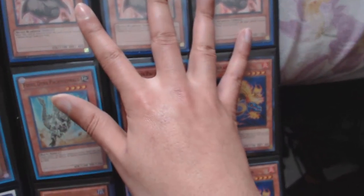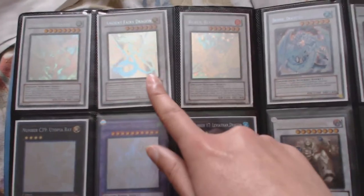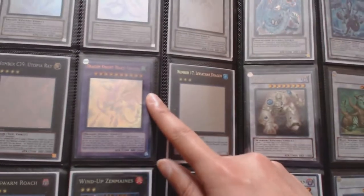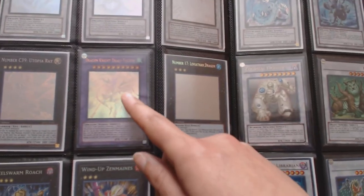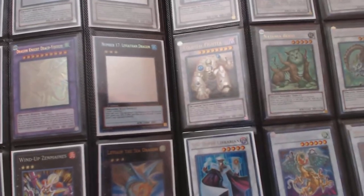Two secret Synchro Boost. Ghost rarities: Stardust Dragon, Ancient Fairy Dragon, Bottomless Trap Hole, Utopia Ray, Dragon Knight Draco-Equiste — this one has a bend. One ghost Number 17 Leviathan Dragon.